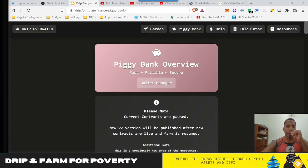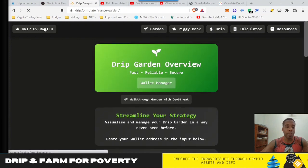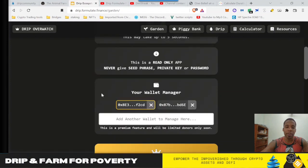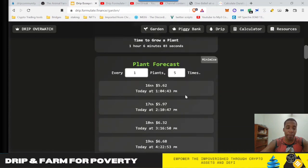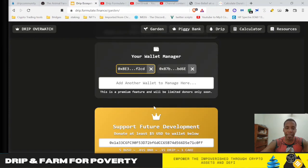The tool I want to bring up is DRIP.Formulate.Finance — this is actually the DRIP Overwatch tool. I was using it before only for the DRIP garden, really, just to get an idea of when plants were available, what the value of the plants were, and it has a lot of cool features. I did donate, so that's really cool. Then there's this new Wallet Manager section. Since I have five wallets, I only added one, but I can literally just click it and it starts to populate the info for the next wallet.